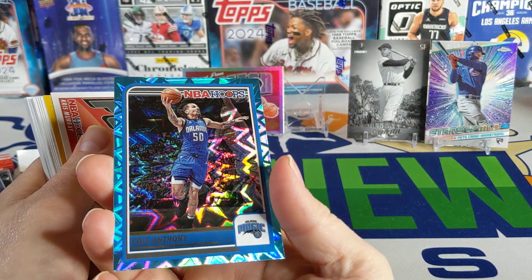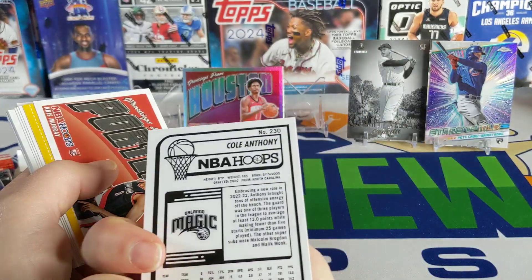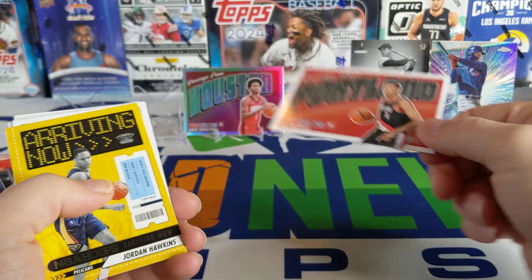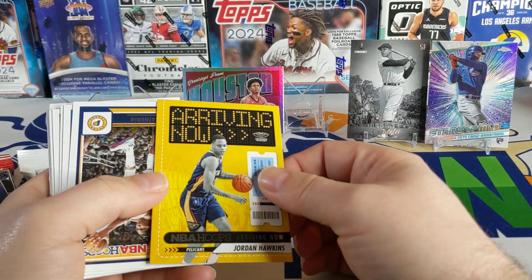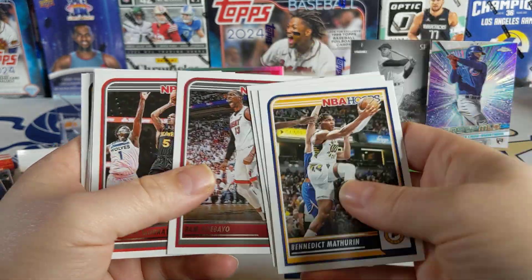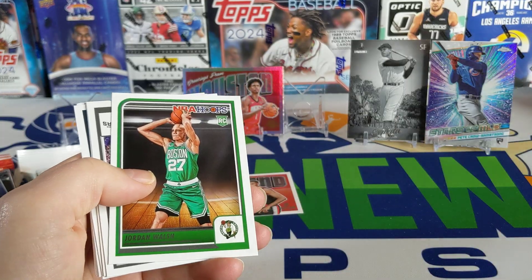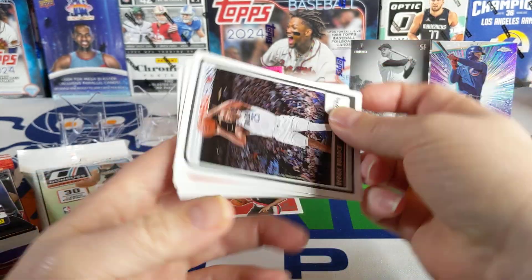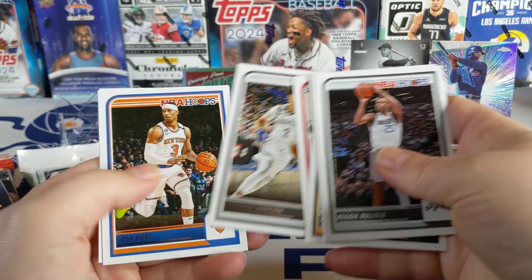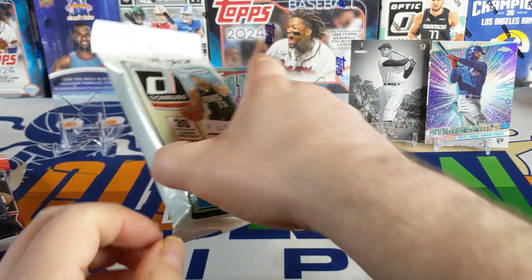Cole Anthony is our parallel — looks like a blue explosion, light blue. There's a Chris Murray from Portland — Greetings from Portland, even though it's cold up here. I think we're supposed to get snow this week, which is wild for March. There's a Jordan Walsh, and a Damian Lillard still in Portland. The security tag didn't mean anything for us.